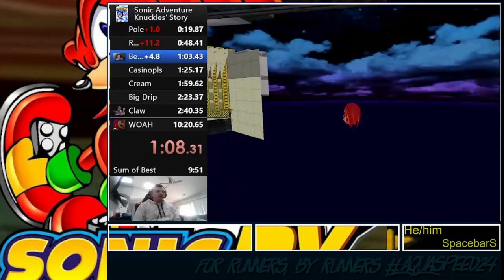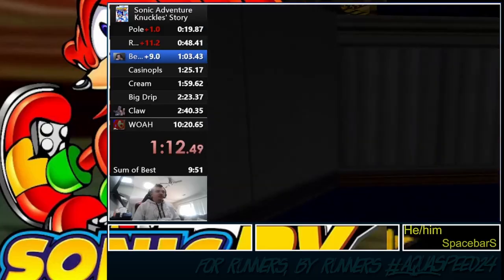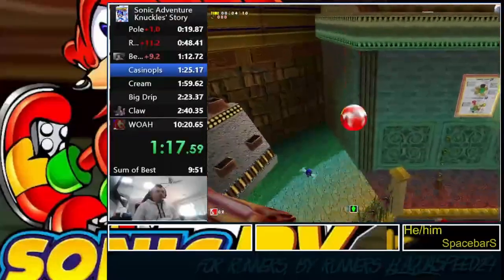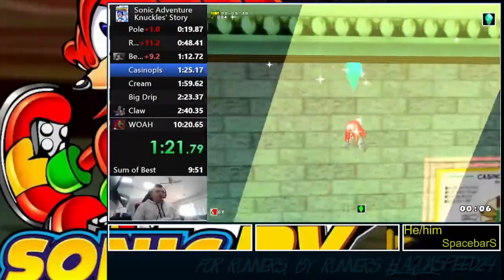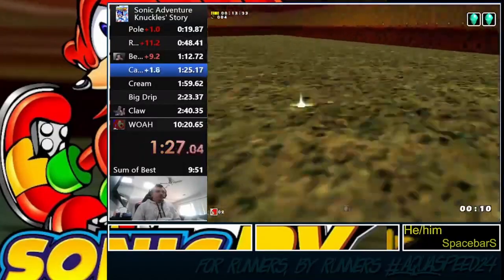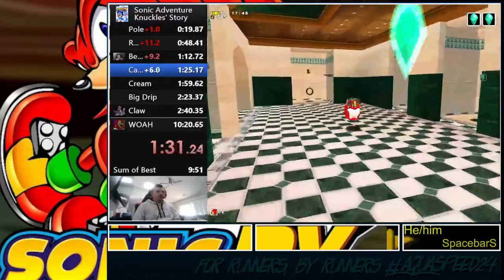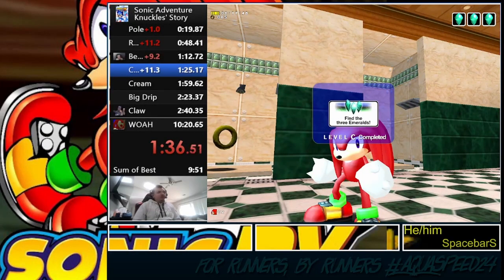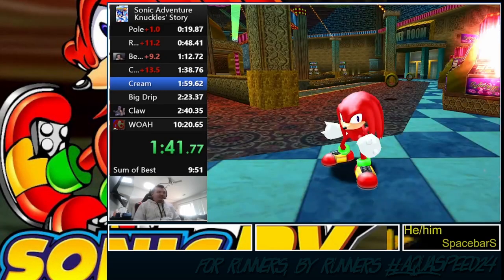We do another clip in the train station to get into the casino early — that's the second stage. Don't blink because this one can fly by pretty quick. Coming into the casino, we get piece two right away, come into the gear room and get piece three right away, then do one more clip I call 'vault to shower' to get the final piece in the shower room.